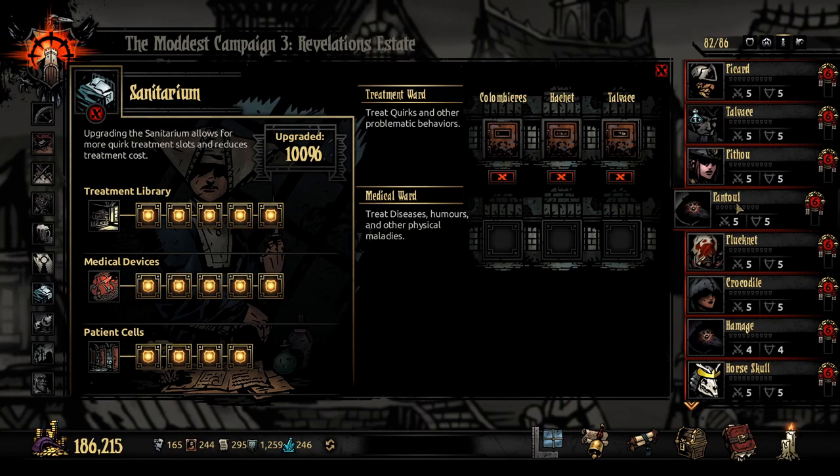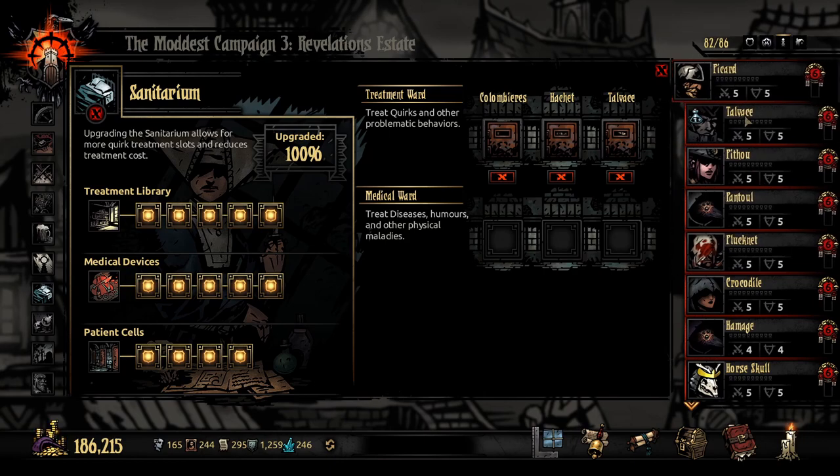It's daunting and it's expensive, but after a while you'll notice you just don't have any negative quirks. And when you get them — you get four people on a mission, you're not going to get four negative quirks. If you do, you'll get one guy with a disease, throw him in the Sanitarium with three others, and you're done. You're already cleared of all negative quirks.